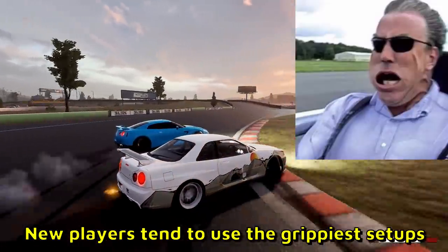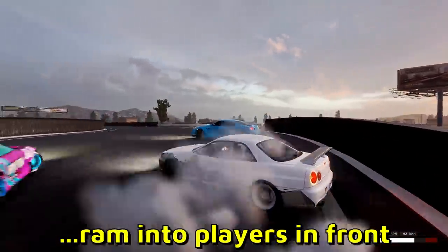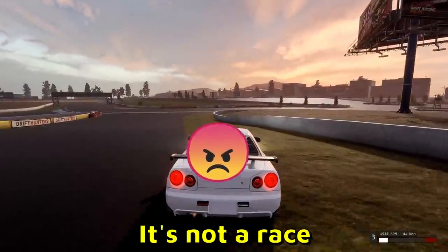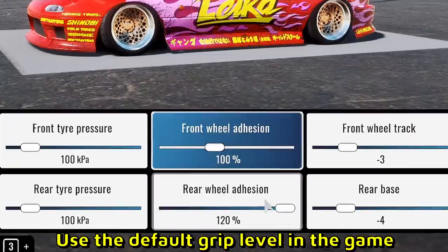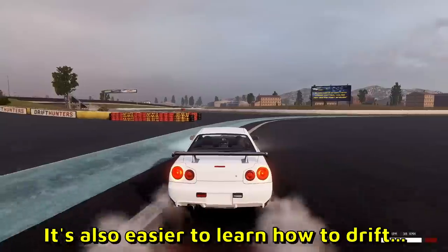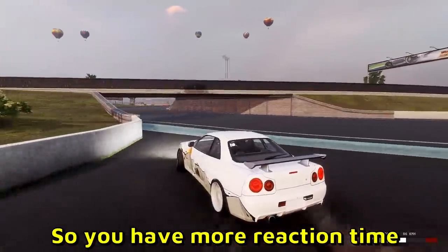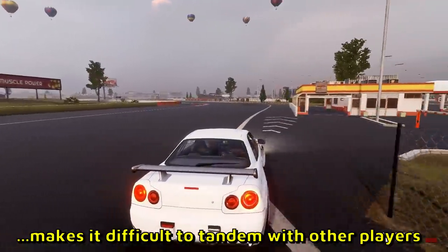Number 1: Style over speed. New players tend to use the creepiest setups. Why is this bad? Well, they tend to accidentally ram into players in front. Faster is not better — it's not a race. Drifting and grip racing are two different things. Use the default grip level in the game. Don't use too big tires on your car. It's also easier to start learning how to drift at slower speeds so you have more reaction time. Using a too grippy car makes it difficult to tandem with other players.